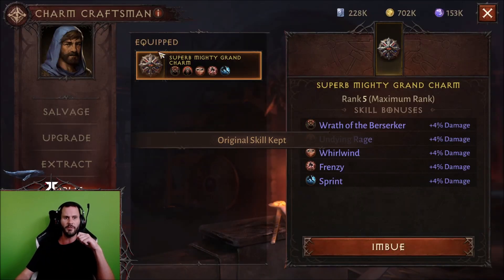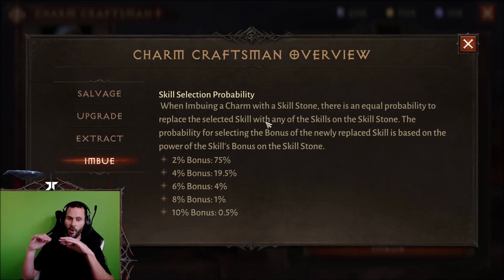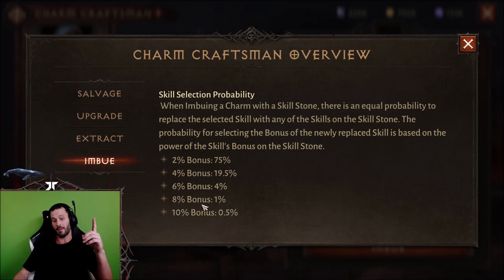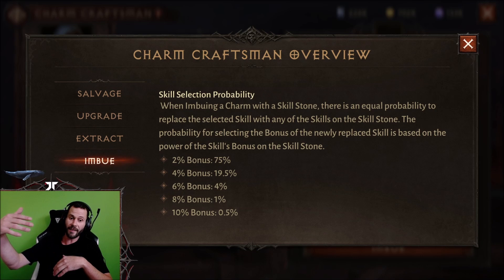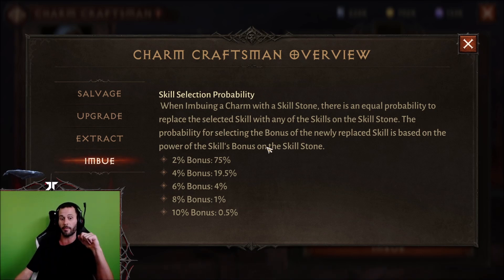If you guys were wanting to know the odds, it shows the odds of all the imbues: 75% chance to get 2% bonus, 20% chance at a 4% bonus, 4% chance at a 6% bonus, 1% at an 8% bonus, and 0.5% at a 10% bonus. Remember, if you're looking for a specific skill, you have to hit a 1-in-5 luck to get the skill, and then these bonuses come into play. A lot of the times I'll land on my skill but it's only 2 or 4%, and it doesn't help me because all my skills are already at 4%.